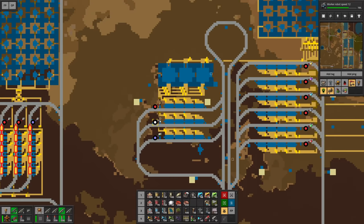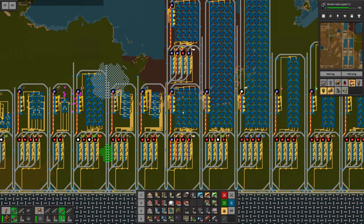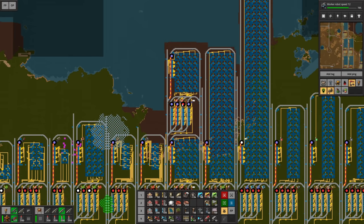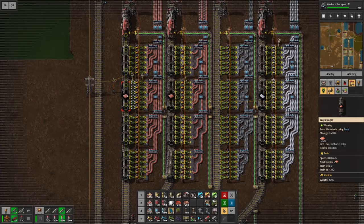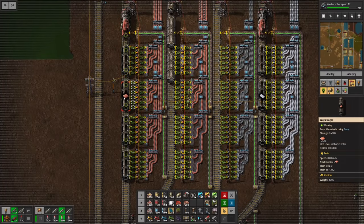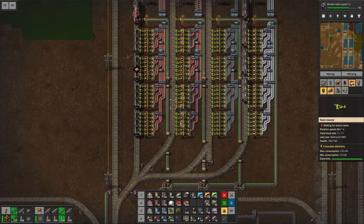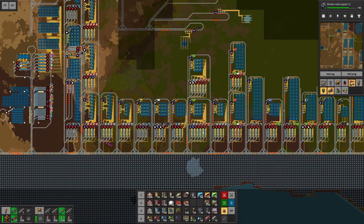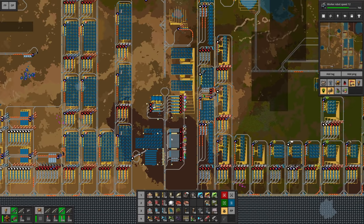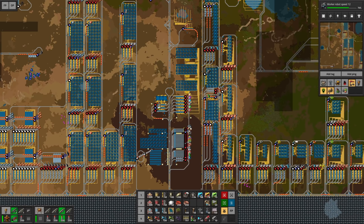At the moment we are lacking the low density structures again. We have trains all over the place — though what is happening here? Looks like we're not emptying the trains efficiently enough here. This could be an issue — how did I set this? 20,000. Oh well, the base isn't perfect yet, thankfully — otherwise we would have nothing to do for the next episode. But yeah, I'm pretty happy with today's episode. I really hope you enjoyed it — have a great time and see you in the next episode. Bye bye.